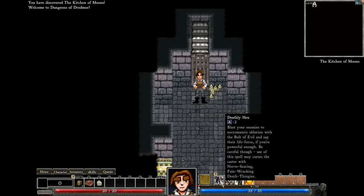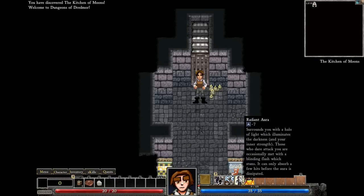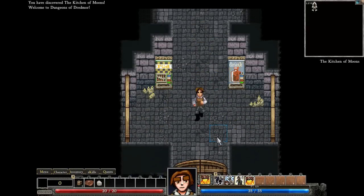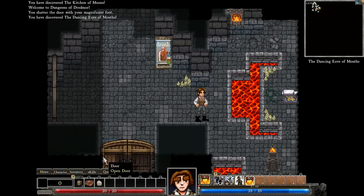So our starting spells. Definitely Hex. Vault of Evil. Sap their life force if you're powerful enough. Power of Magic Steel. Tons of Lighting and Defense against the same. Radiant Aura. Life of Light. And of course, Dragon's Breath. We'll be making use of that, I am sure.